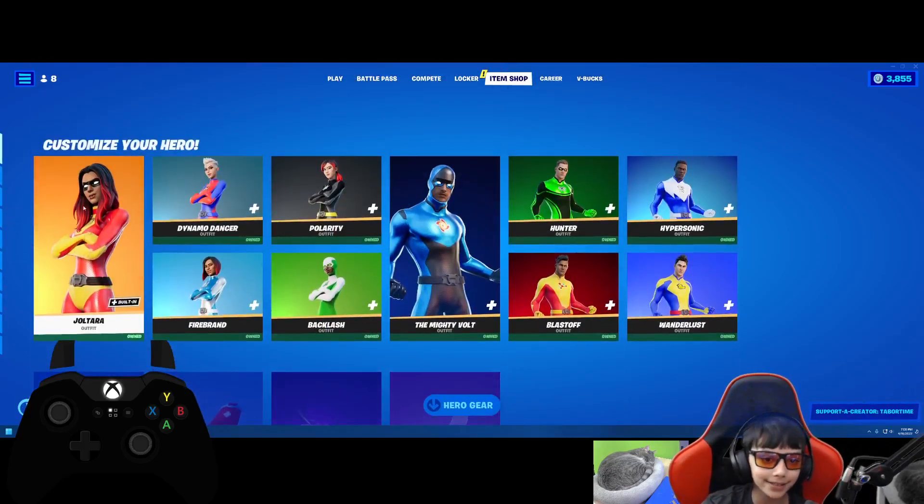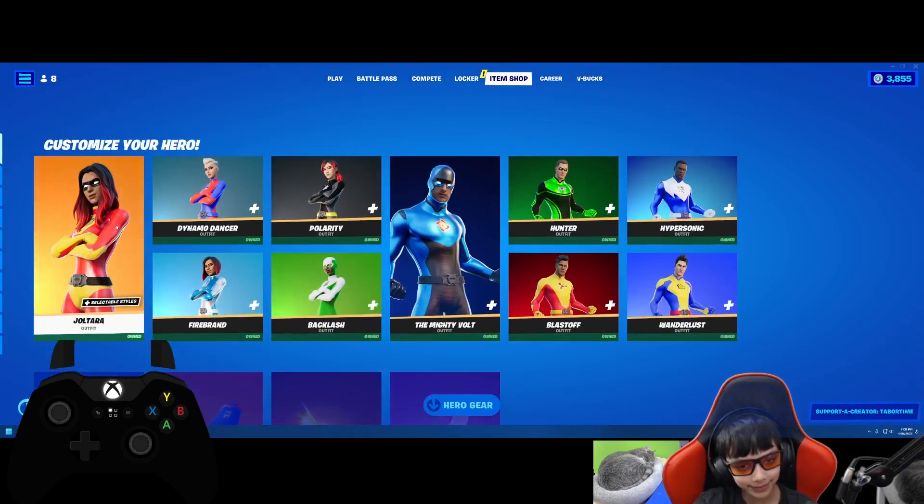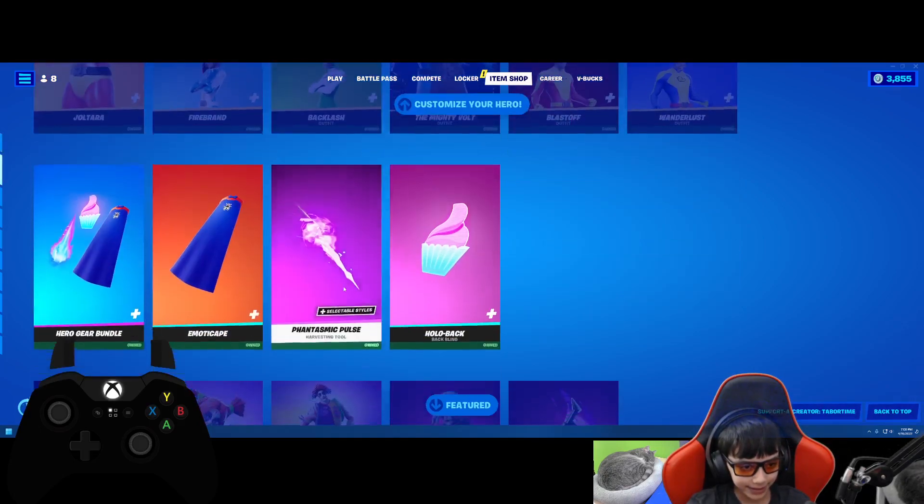Welcome back to the mini Fortnite video, and today look at what we got — the Atom Shop. The Super Hero skins are back.